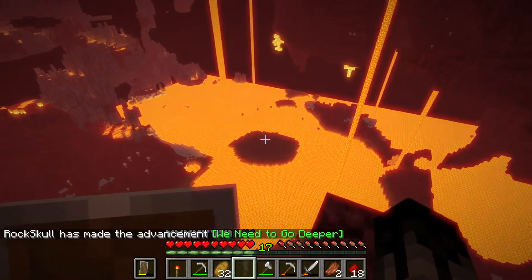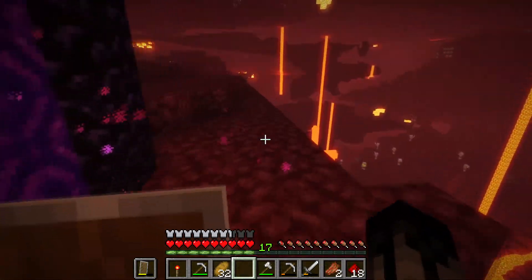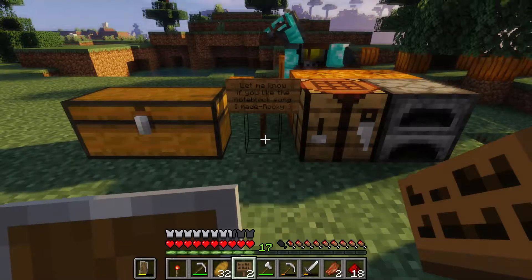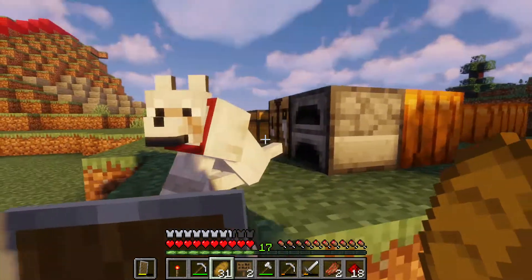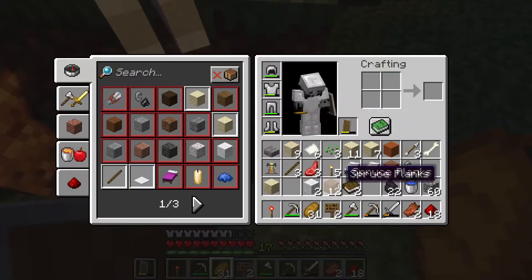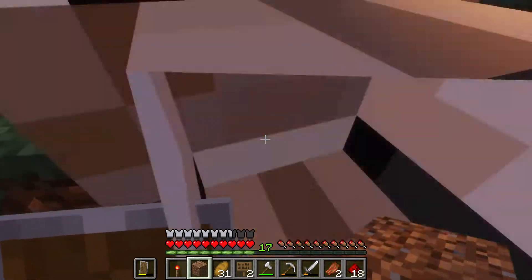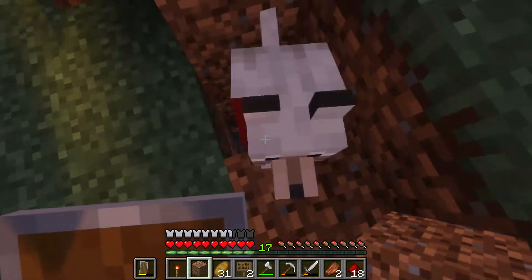Wow, this is freaking humongous. No nether fortress though. Let me know if you like the note block song I made. I should hide his dogs by the freaking note blocks. I'll just put him in a hole, just so he thinks they're gone but they're really right underneath him. I'll put them next to each other — they're best friends. Get in that hole.